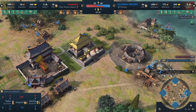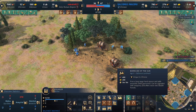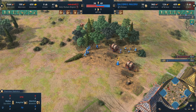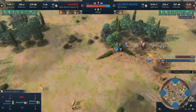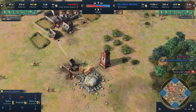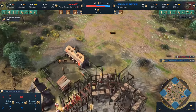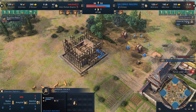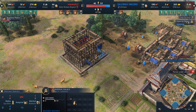Demu has decided not to go for the Song Dynasty. For those who don't know, Chinese can build two landmarks of the same age to enter a dynasty — Song Dynasty gives faster villager production, which is one of their main strengths. I wonder if he wants to rush Castle Age to deny relics. He's going for the Imperial Palace instead, and not interested in siege yet.